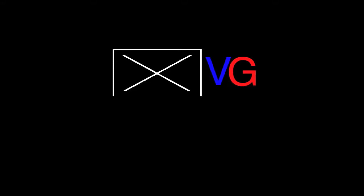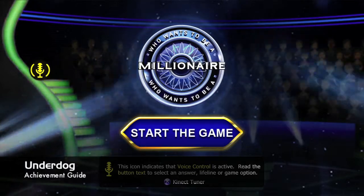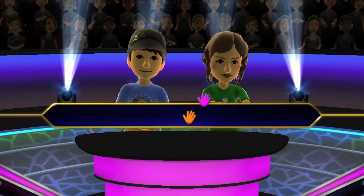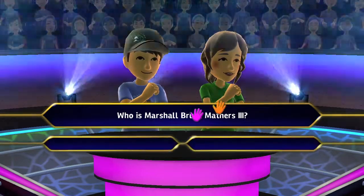Hey everybody, it's John here from VidGamiac.com. Here we are today back in Millionaire grabbing the Underdog achievement, which is to win with a $20,000 deficit in a two-player game. This is obviously done with two people.